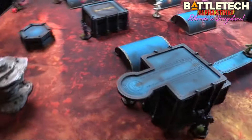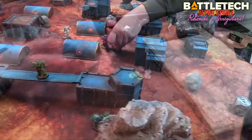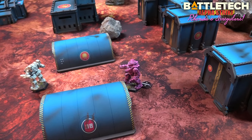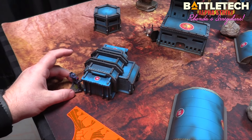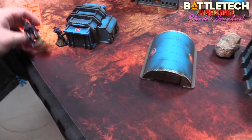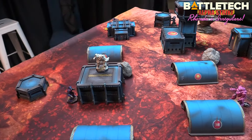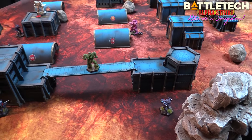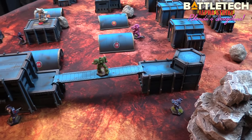Initiative for round three — you win, I'm moving first. The Banshee exits stage left — going home. The Exterminator jumps to new position. The Jenner sprints fifteen but is now below half. Things sprint and hide. The Crockett is bullying its way around the table, and I have to make decisions I don't want to make, avoiding Ronda at all costs.